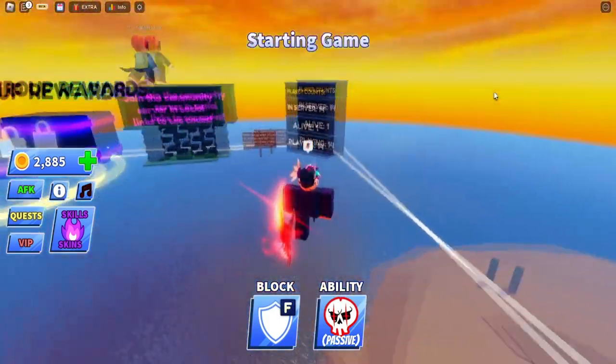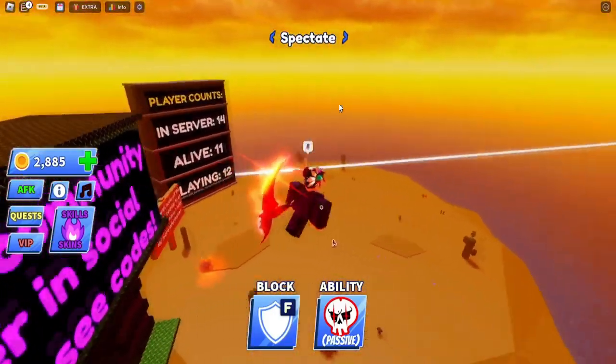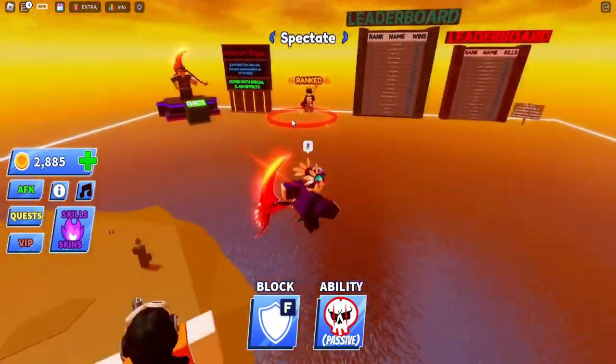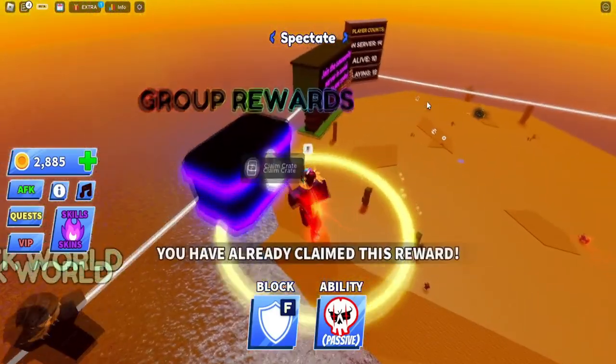There are multiple ways to get coins in this game. First of all, you need to have a server with at least 4 people in it for better coins. Every kill you get, you get coins, and every win you get, you get even more coins. There are other ways to get coins such as group rewards — you can claim this crate once.